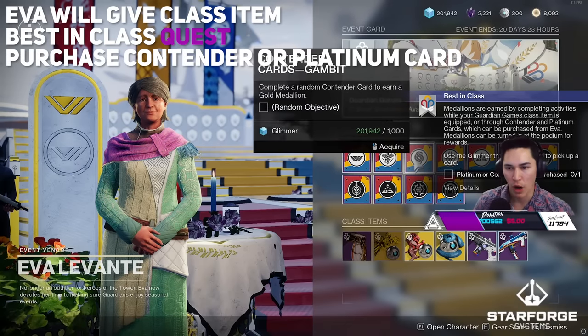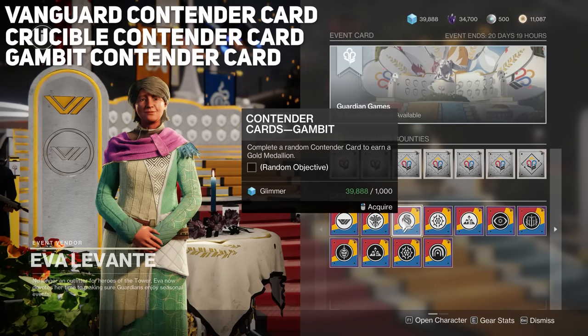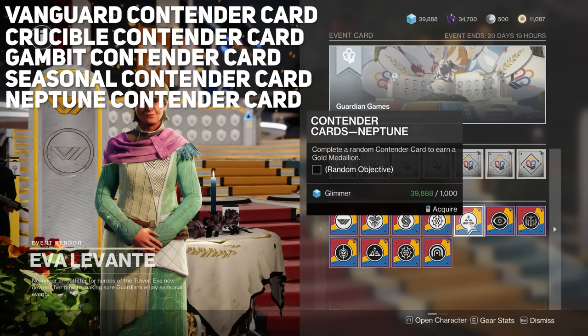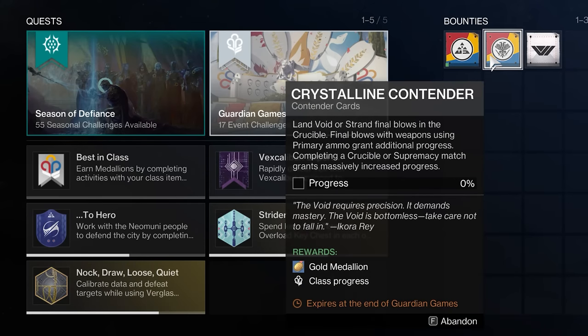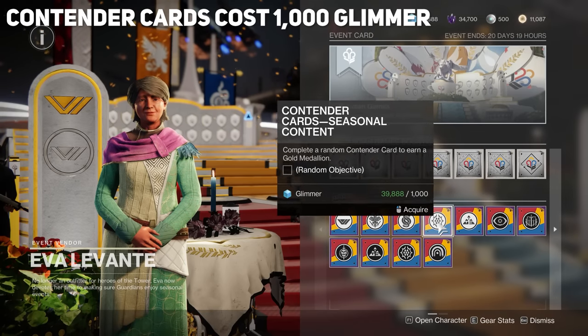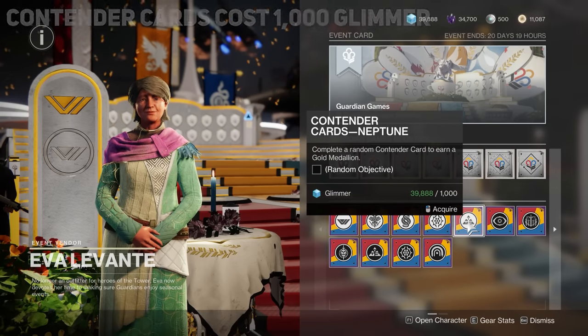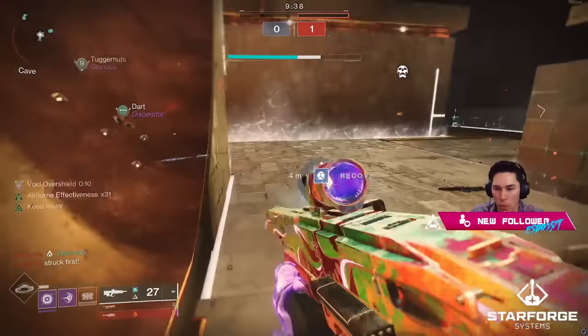The Best-in-Class quest tasks you with purchasing a Platinum or Contender card, which you can do right in Eva's menu. The Contender card comes in five different variations: Vanguard, Crucible, Gambit, Seasonal, and Neptune, each of which gives you a random objective for whichever one you purchase. When completed, it will reward you with a Gold Medallion. These only cost 1,000 Glimmer. For example, a Neptune contender card might give you the objective to defeat combatants with scout rifles or bows and complete activities on Neptune.